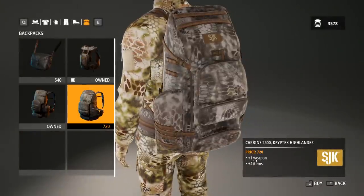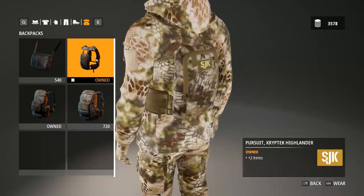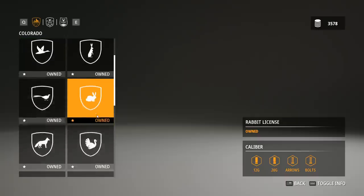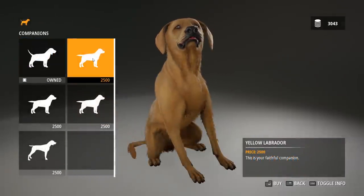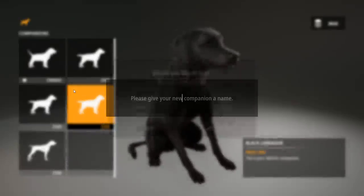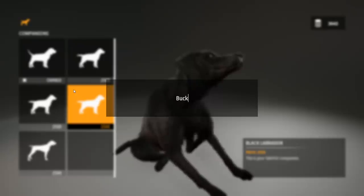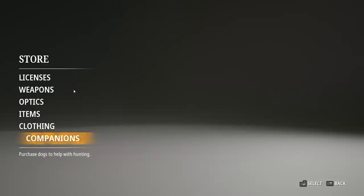You can see in the bottom right there: plus one weapon, plus four items. The other one we were using was only allowing us to carry two more items. I'm also going to buy a cougar license just in case we manage to find one. That's left us with enough to get a new dog — I think I like the black lab model the best. I can't come up with any super creative names and I'm literally starting over anyway, so we're just going to name him Buck for now.